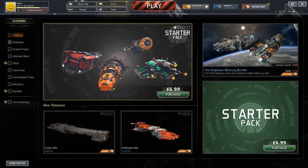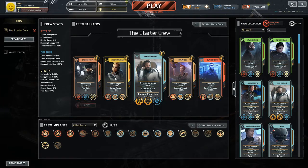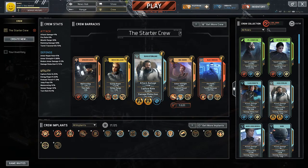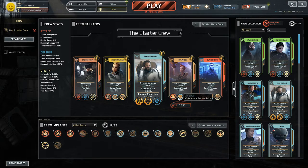You can go into the shop and buy loads of skins, star packs, crew pods, implants, crew and stuff — other mechanics to increase stats and things like that. That's 10% ramming damage — why are you even here? That sort of thing.